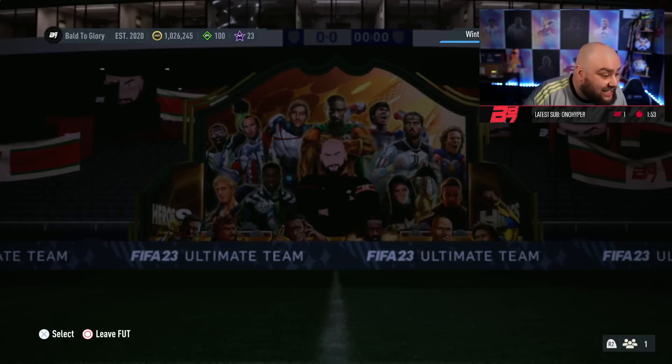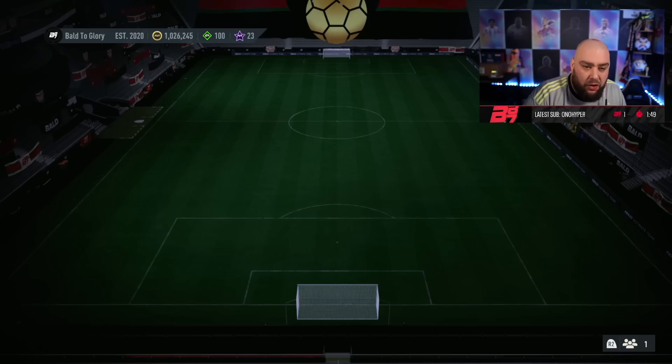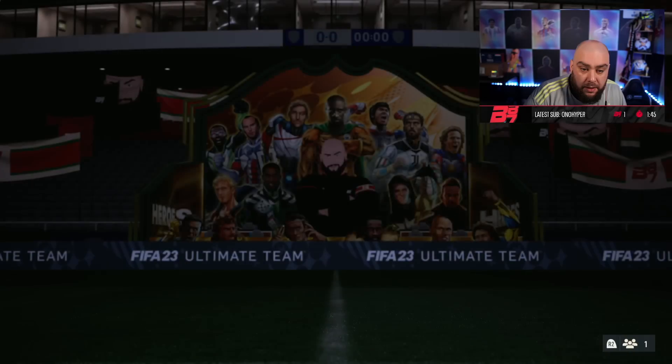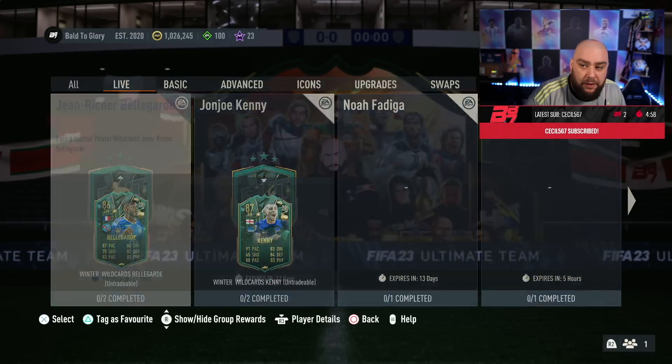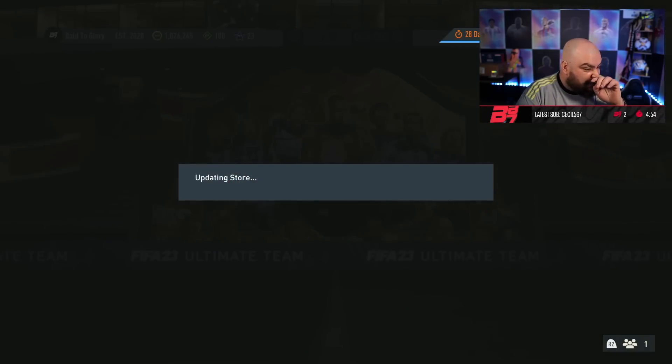If I go over the squad building challenges — guess what? We have got another draft token, using untradeable players in the club. So that's another draft token pack. I don't know how many we're ahead on now, but quite a lot. How many more is left? Quite a few. So let's have a look at the packs.